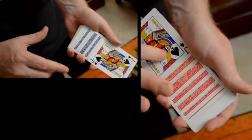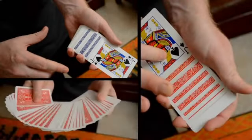This effect is practical, easy to perform, and it resets instantly. Even more important, you can use it to transform any deck of Bicycle Rider Backs from blue to red or red to blue, as you prefer. It's taken many years to evolve this routine into its present state, and I think you're really going to like it.